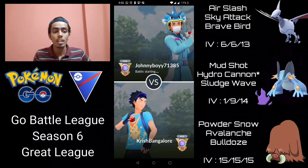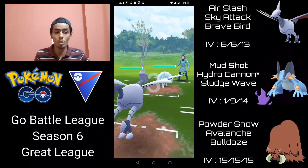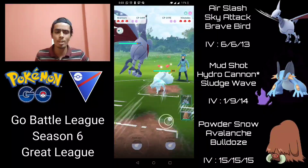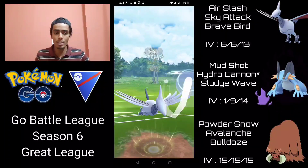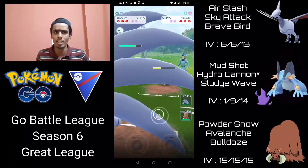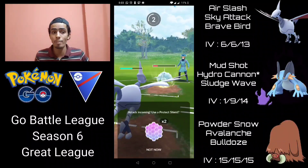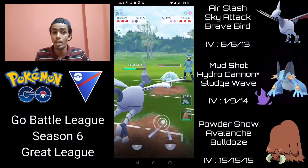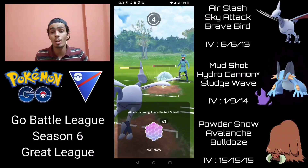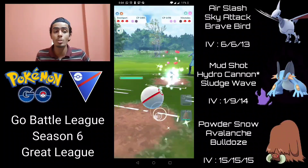Moving into the second battle: Skarmory into an Alolan Ninetales — a pretty positive matchup since I don't want Swampert or Piloswine taking those Charm hits. I go for Sky Attack right away but may need to eventually switch out to preserve Skarmory for a potential Grass type in the back. Alolan Ninetales can spam Weather Balls quickly even while running Charm. I shield one Weather Ball hoping to farm it down, but they get to another one — I can't shield again, so I soak the Weather Ball, build up to Brave Bird, then switch into Swampert.